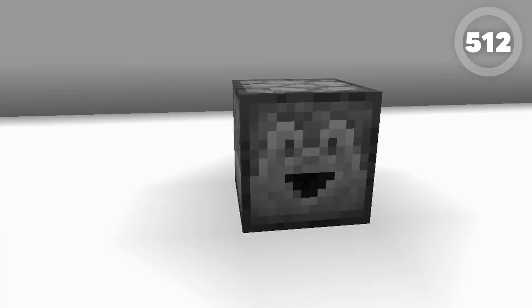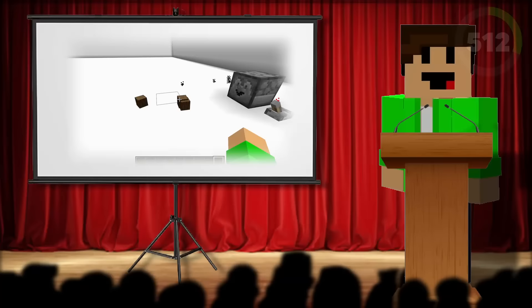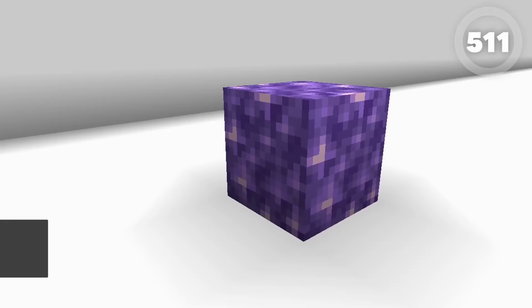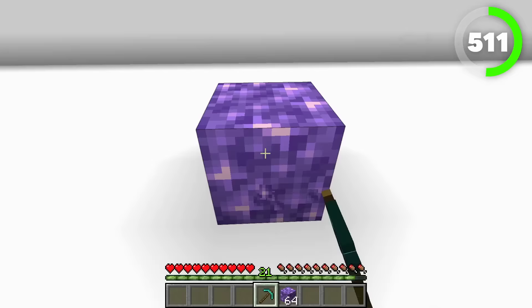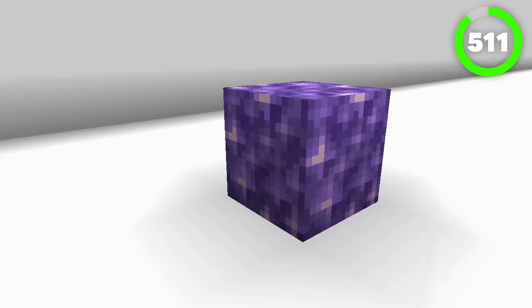Number 512 is the dropper. The main use of the dropper is to simply drop items with redstone. A secondary use is item pipes, so you can transport items up, down, left, or right — although water does this a lot better, so the only time you'd really need item pipes was if you were building a farm in the nether. Number 511 is the block of amethyst. The block of amethyst is found in geodes or crafted from amethyst shards. A cool feature about this block is that it can copy and repeat vibrations received by skulk sensors. When you mine it with any pickaxe and place it down, it makes little sounds, and when you walk back over them, they make even more sounds. It's a pretty cool purple decorated block.